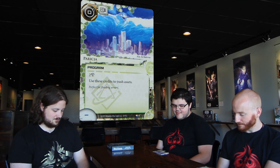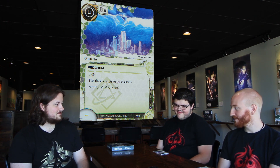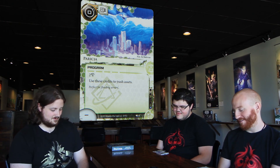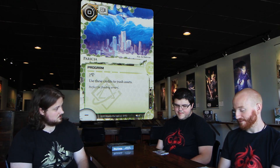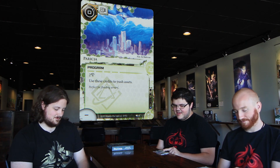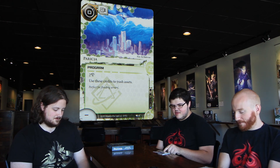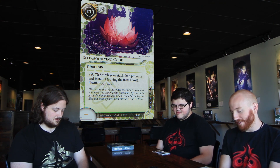Next: Paricia. Zero-cost, one MU program. Two recurring credits to trash assets. A certain wizard cried a little bit. It's getting better — there are a lot more assets to trash now. At worst it's pawn shop bait. It's good against HB for sure, although their assets are ridiculous. Let's move on to Self-Modifying Code.